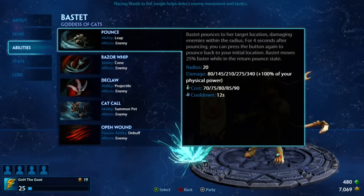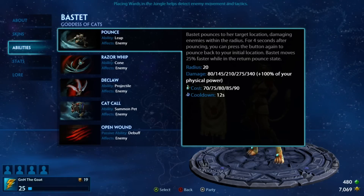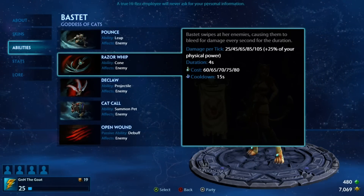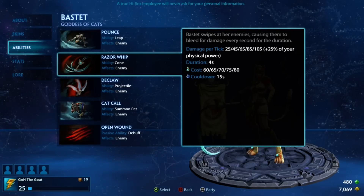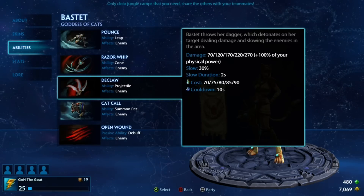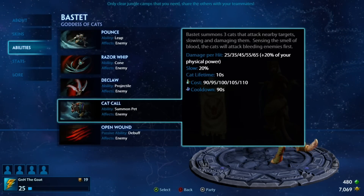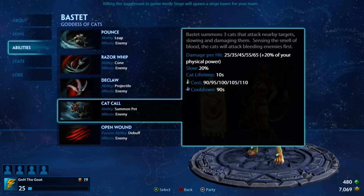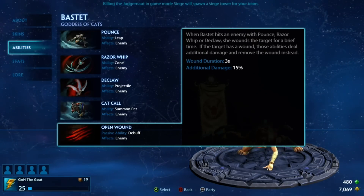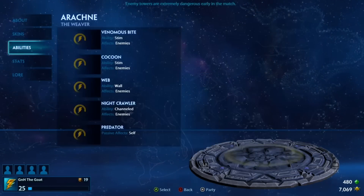Now Bastet here, she's a good starter one — one I like to get people introduced to the style. She has high mobility with her pounce. The Razor Whip allows you to put a damage over time on and it makes the cats from her ultimate attack that specific target, and her Declaw is a great poke or finisher. She is more of the type where you get in, activate an ability, do those things, and get out. Her auto attacks aren't doing a whole lot of damage because you don't want to hang around for that.